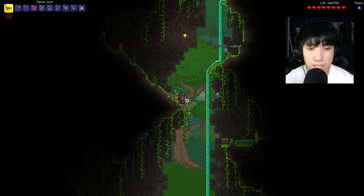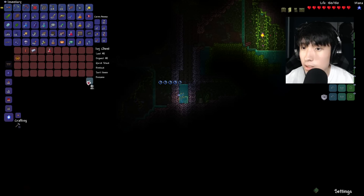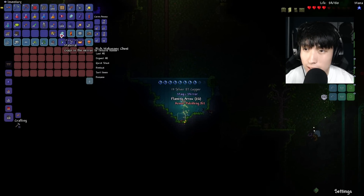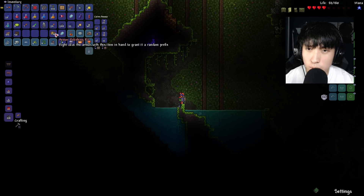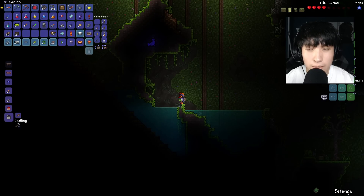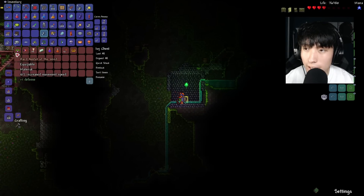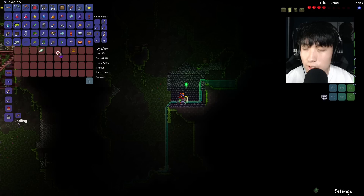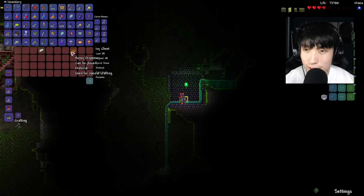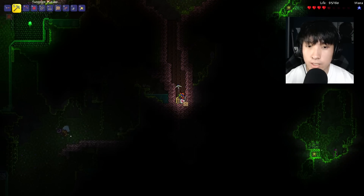We're gonna go into the jungle now to see if we can find Hermes Boots or something. We got the Feral Claws, some Spelunker Potions — very nice. We got another Magic Mirror and some Armor Polishing Kits to grant a random prefix. We got Anklet of the Wind, another suspicious looking eye, and Gravitation Potion. Now we can visit some Sky Islands and see if there's anything new up there. Nice — Hermes Boots, just what I needed.